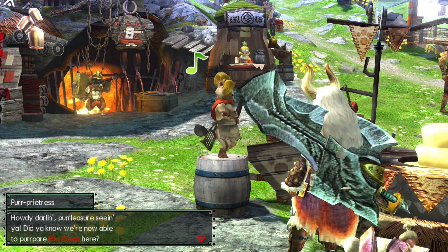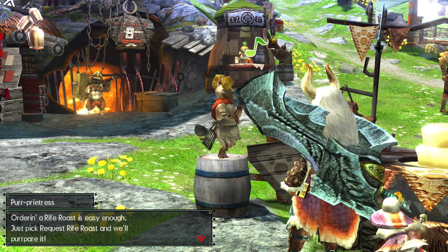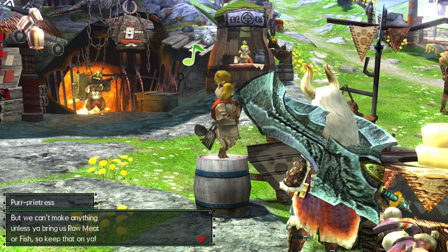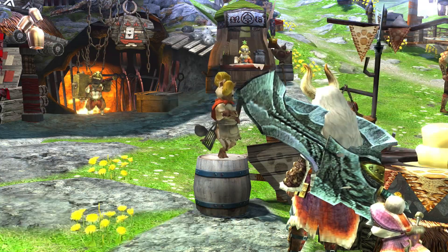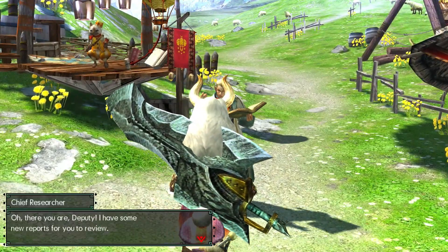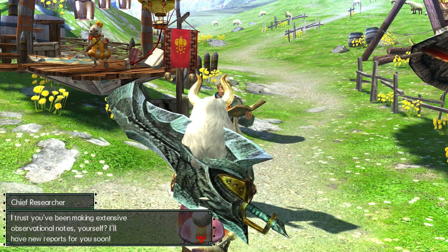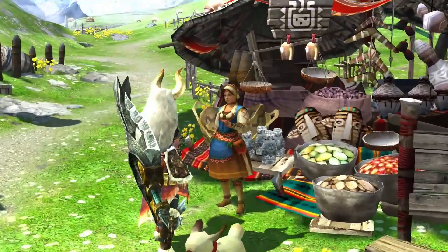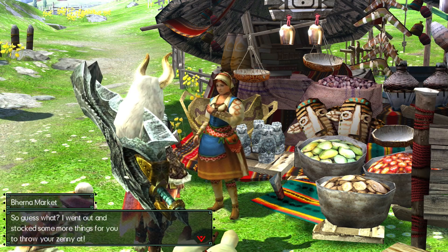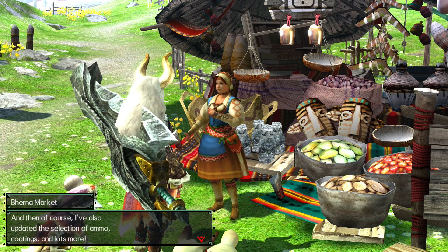The chef tells us they can now prepare rife roast - roasting up raw fish and meat while we're out on quests. Just pick rife, request rife roast, and they'll prepare it, but we need to bring raw meat or fish. The chief researcher has added new data to the monster list in our hunter notes. The trader has expanded his stock - he's added deodorant, which also works on monster stench, and updated the selection of ammo coatings.